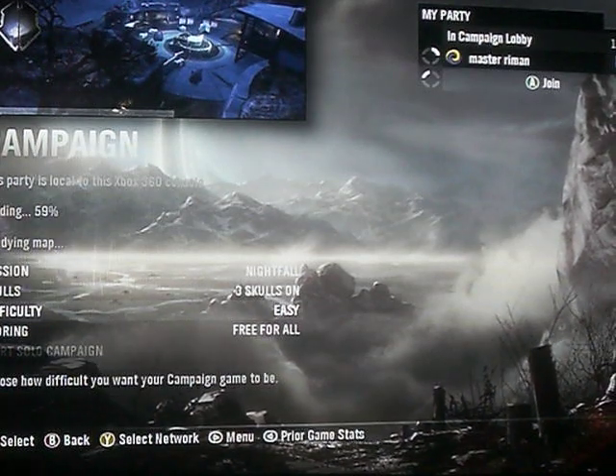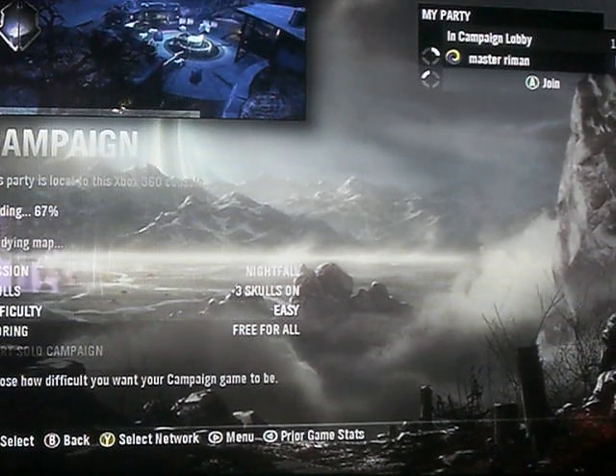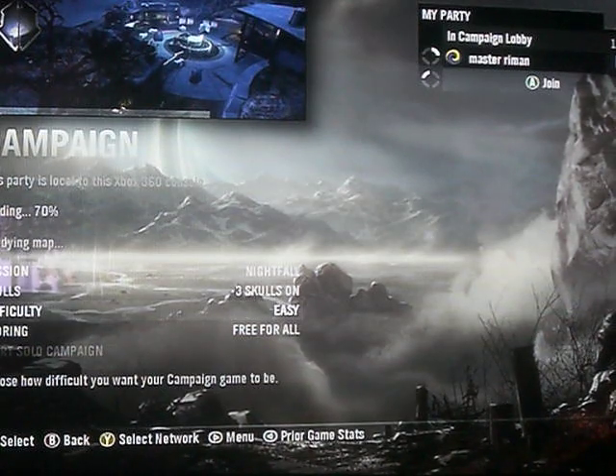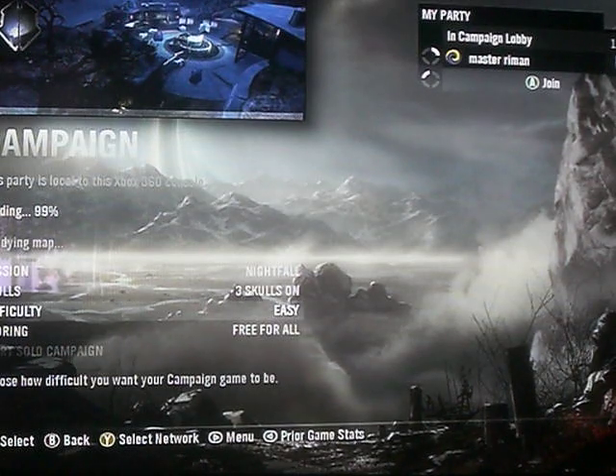Hey, this is Hamspray, and I'm going to show you a forklift glitch on the mission Nightfall in Halo Reach. It just cuts past the part where you have to fight the hunters and that.